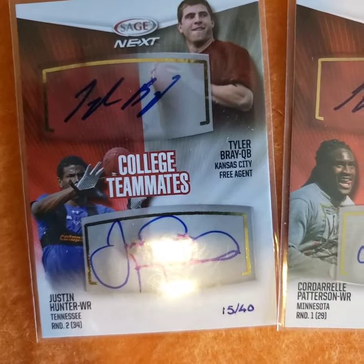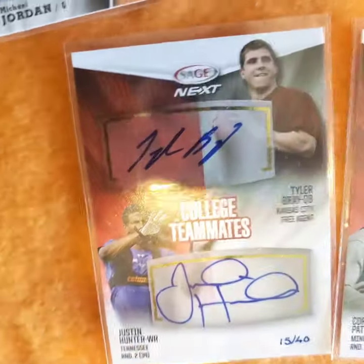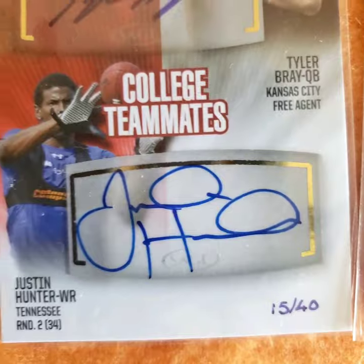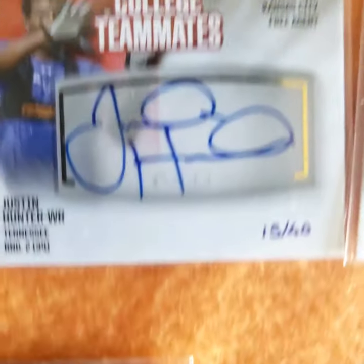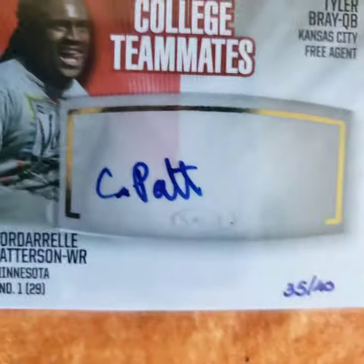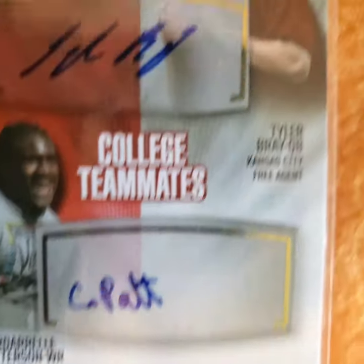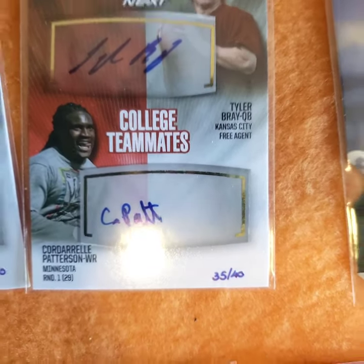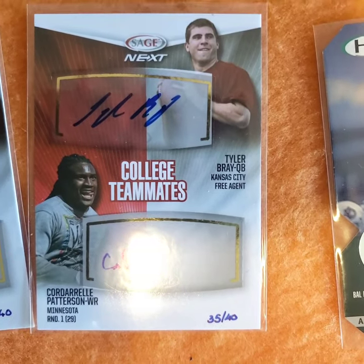This is dual autograph - Tyler Bray, Justin Hunter, two Vols. The next one, Tyler Bray as well. Cordell Patterson - love to have all three of those on it. They were pretty good - I think we went to the Peach Bowl.